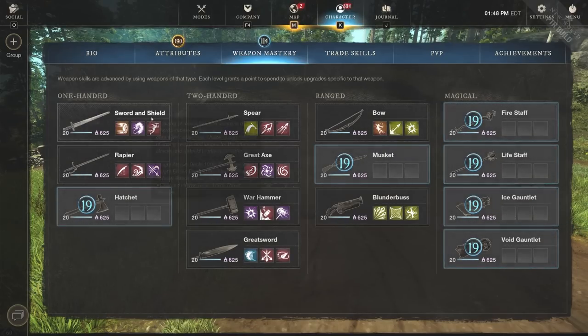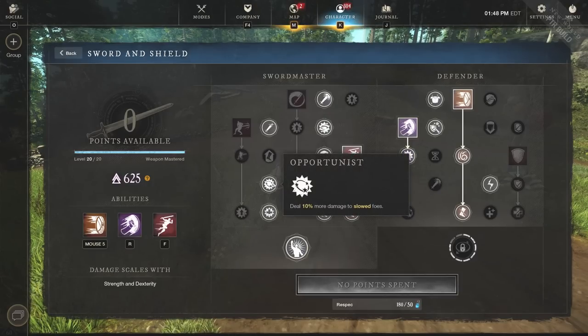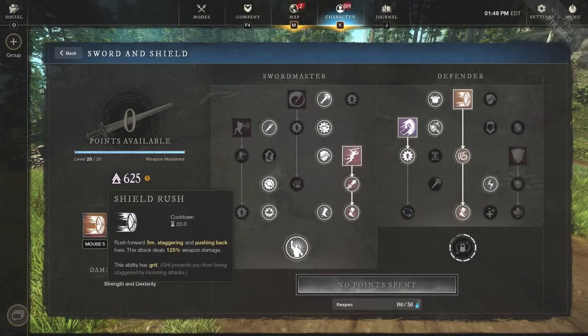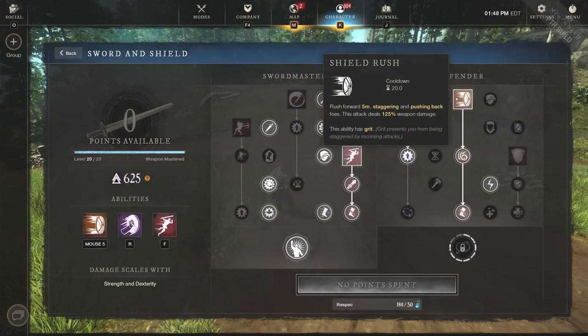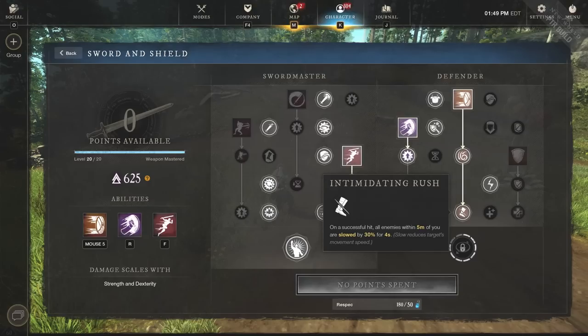Next up, we want to go to the sword and shield. You deal 10% more damage to slowed foes with Opportunist, which is going to be huge because everybody's going to be slowed or CC'd at all times with this build. You have the shield rush and the shield bash, and of course the leaping strike as a closer if you really need to finish them off or get back on top - it also applies stagger to the target. On a successful shield rush hit, all enemies within 5 meters are weakened by 10% for 10 seconds, reducing their outgoing damage. Also, on a successful hit, all enemies within 5 meters are slowed by 30% for 4 seconds.